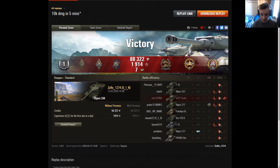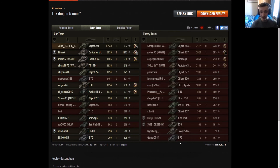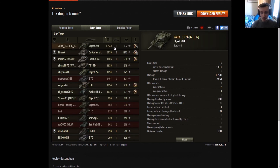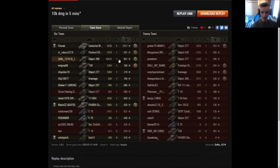As the title says: 10k damage in less than five minutes. Unfortunately he didn't get an Ace Tanker, but he got a Confederate, a High Caliber, and a Tank Sniper. He got Top Gun for his kills and High Caliber definitely for breaking over 10,000 damage - including those blind shots on the Strv and the Standard B. That's like three to four times more damage than his team and the enemy team combined.